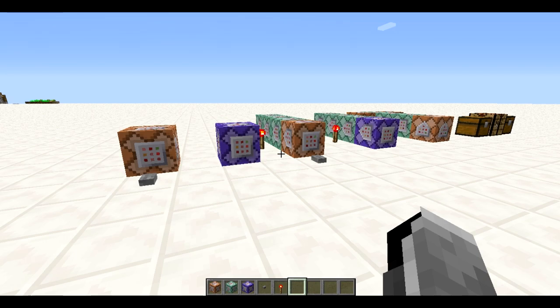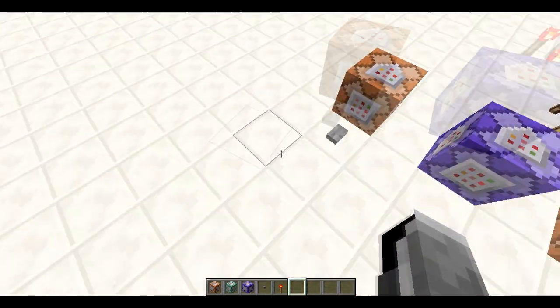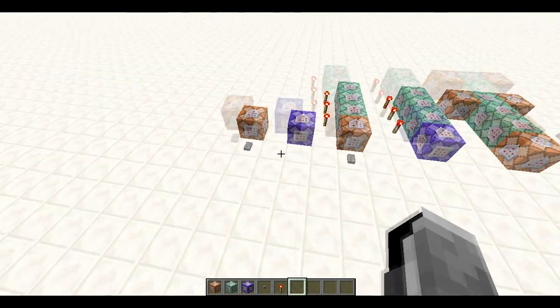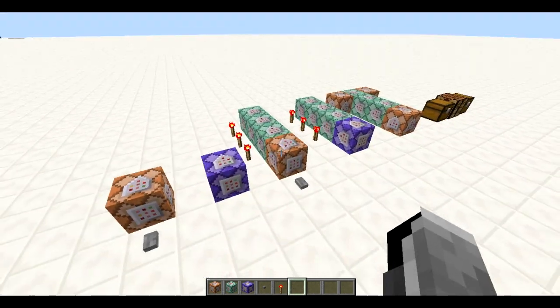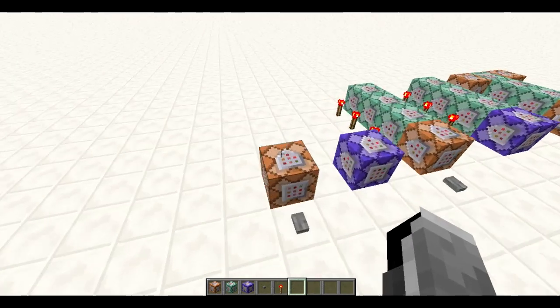Hello you guys, Sunset Gaming, welcome to you today. Today the third snapshot has been released with some new command block updates, combat updates, and also updates to maps in Minecraft. This is snapshot 15w34a.